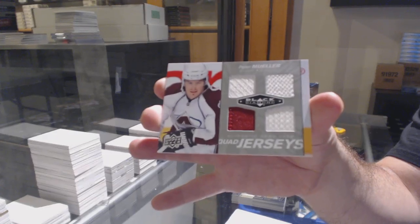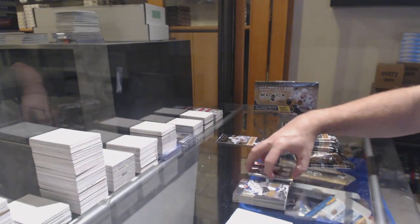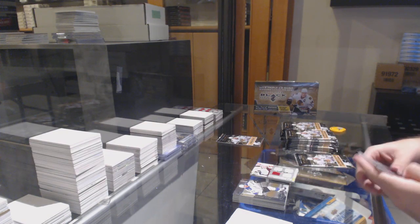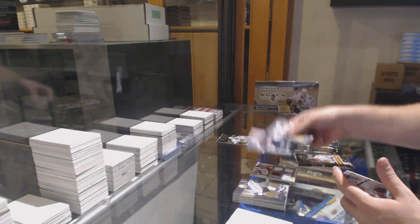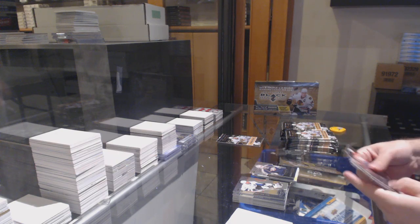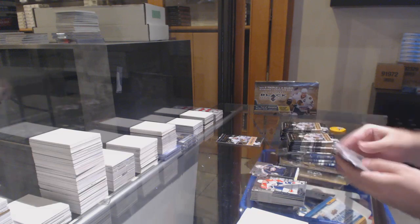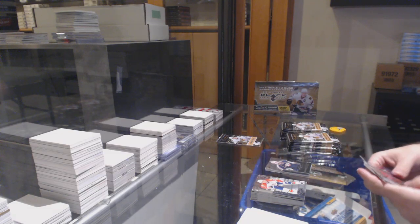Peter Mueller for the Avalanche. Imagine opening a Future Watch Auto of Quinn Hughes that's smudged — if you open that with a Facebook group breaker, they're going to tell you nothing. You open that with us, I can give you a receipt and it'll get replaced. Big difference. But it'll save you exactly $4.